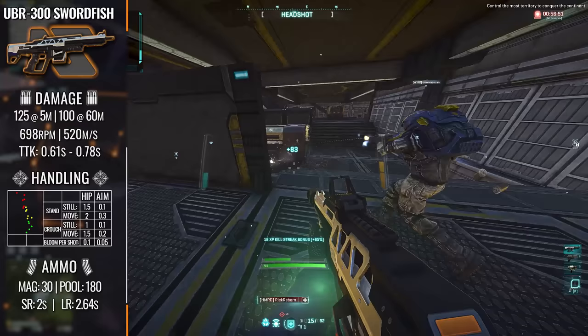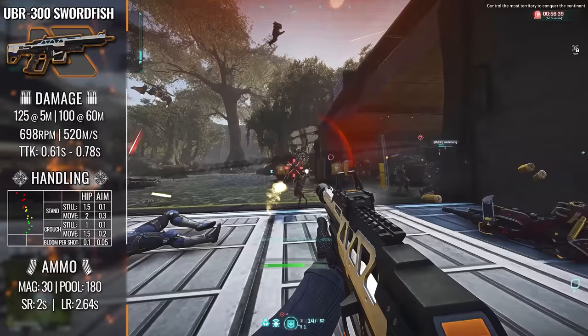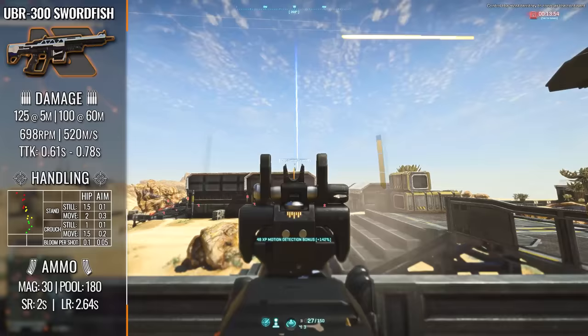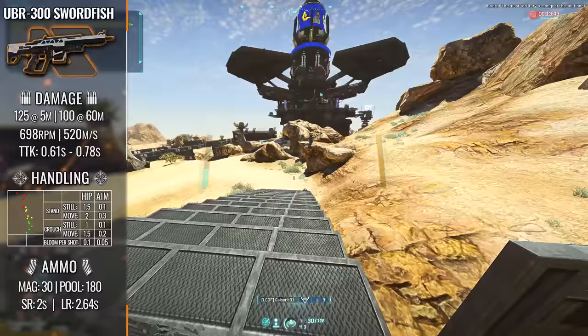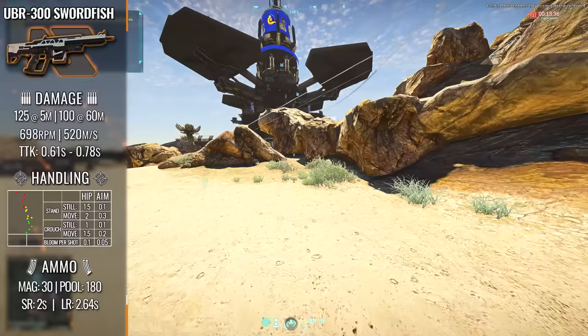Changing tune a little bit, we find ourselves at the UBR-300 Swordfish, which is a weapon you can actually get for free using the SURF2022 redeemable code in the depot. We move to the polar opposite here, cranking the rate of fire all the way up at the cost of damage per hit. This time around we're looking at a 125 maximum damage profile with a corresponding 698 rounds per minute fire rate. The time to kill is 0.61 seconds for the best-case scenario and 0.78 seconds for the worst case, because this is the only amphibious weapon that drops 2 damage payload tiers over its damage range.